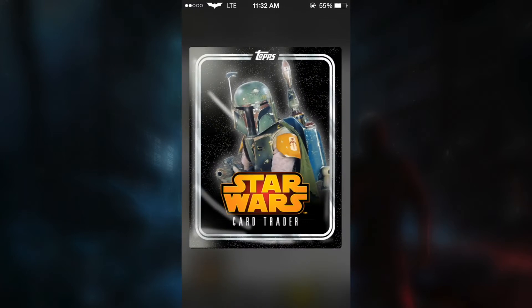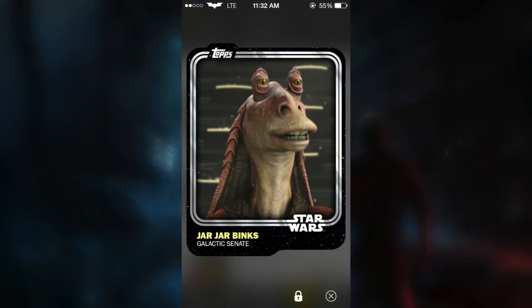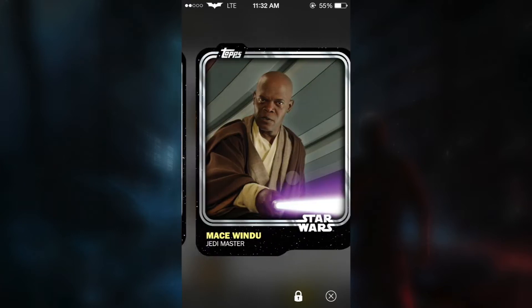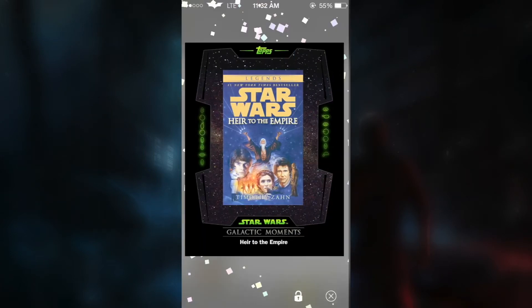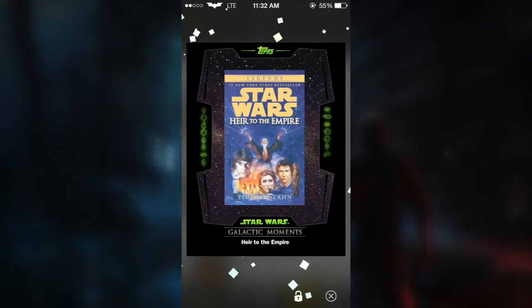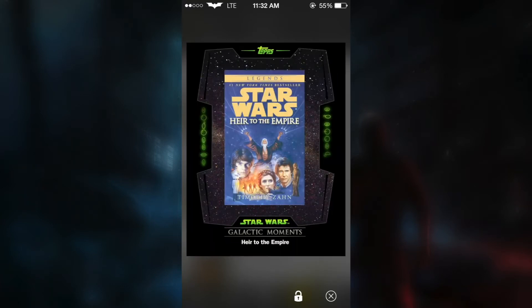Alright, moving on to our second pack. First we get Jar Jar Binks on the Galactic Senate, R2-D2, Master Mace Windu, Forlom the Bounty Hunter. Oh nice — oh, that is so awesome! We get a Galactic Moments card. There's only 3,500, or 3,000 — I don't know. But that makes me happy. Yeah, sweet!